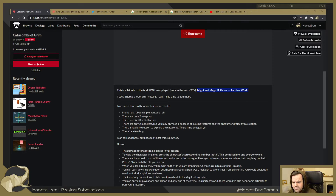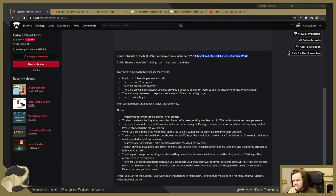Let's have a look at this. I ran out of time, so there's loads more to do. Magic hasn't been implemented at all. There are only two weapons, only three sets of armor, only two monsters - but you may only see one because of missing features in the encounter difficulty calculation. There's no real reason to explore the catacomb and no end goal yet.